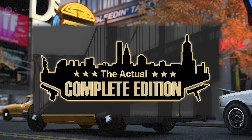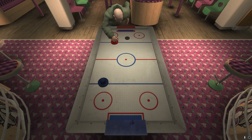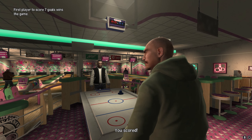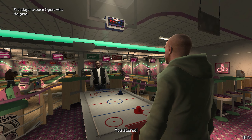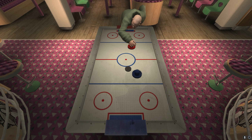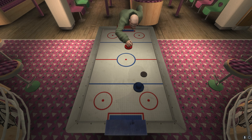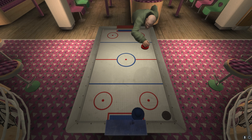Mod number one: GTA 4 The Actual Complete Edition by Claude III. A huge discontinuity between GTA 4 and the Episodes from Liberty City are the differences in the in-game elements. This mod fixes that discontinuity completely. This mod adds a majority of the in-game elements from the Episodes from Liberty City into GTA 4.